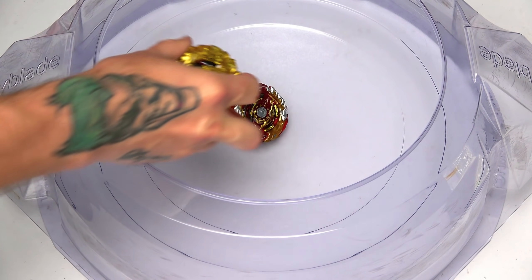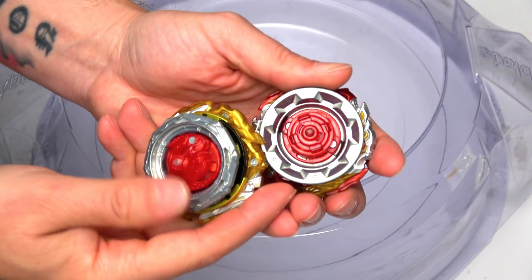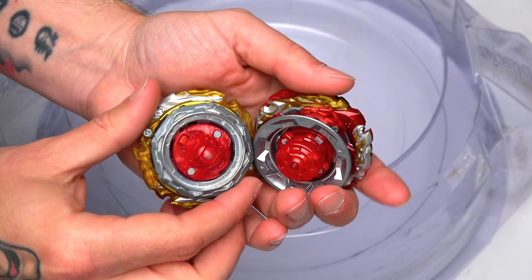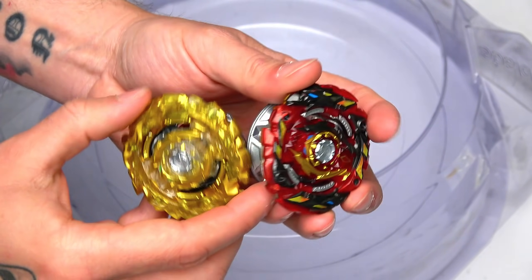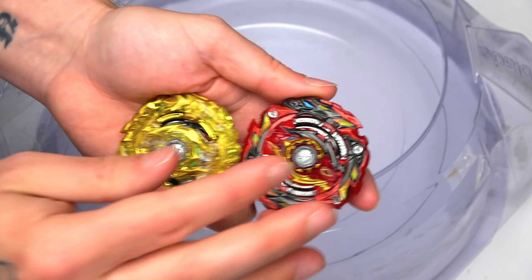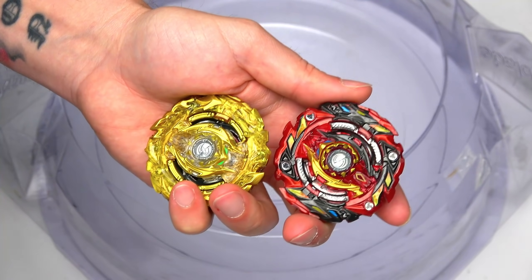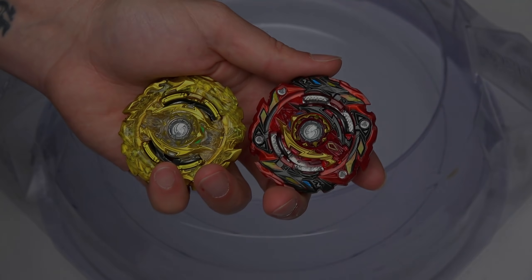Alright guys, there you go. The two prototypes of Astral Spriggan in action against all of Spriggan's evolution Beyblades from TT and Hasbro — Spryzen and Spriggan. Done pretty well, but we did lose against some TT Beyblades. If you guys want to see more action with the prototype, let us know in the comments below which base we should use. Until then, we'll see you in the next episode. Dude, yeah!